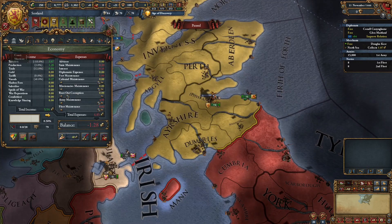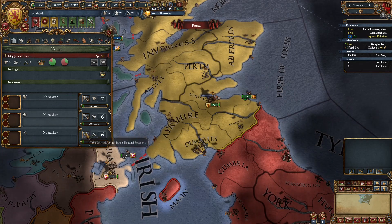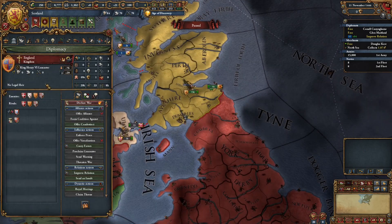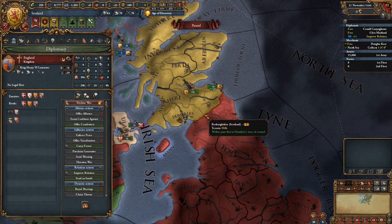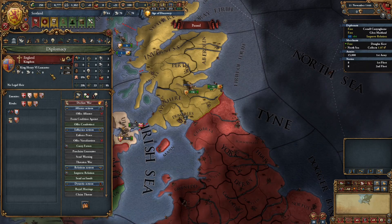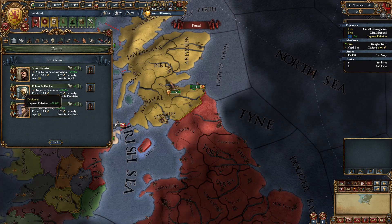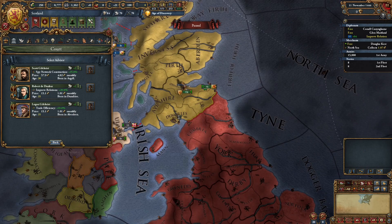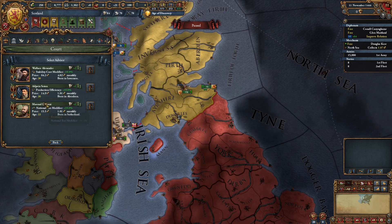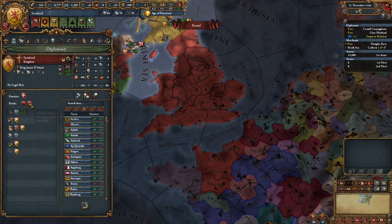As Scotland you're not making enough money to hire all three advisors, so just hire one from either of these categories. Ideally you'd want a military advisor to get mil tech earlier than England, but since England starts with a 0/0/0 ruler you'll still get mil tech before them even without one. For mil, ideally morale of armies or discipline. For diplo, ideally improved relations or diplo rep. For admin, ideally a stability cost guy or national tax. Don't rival anyone yet until you get the French alliance.